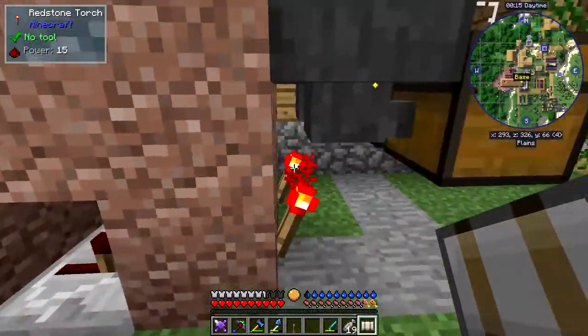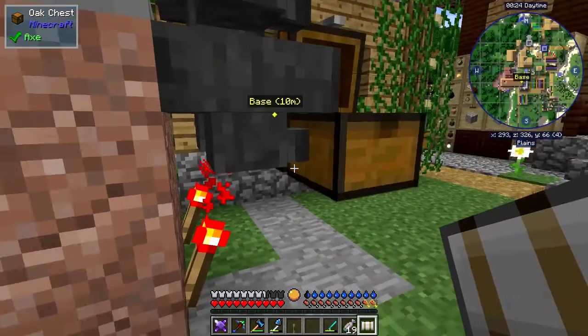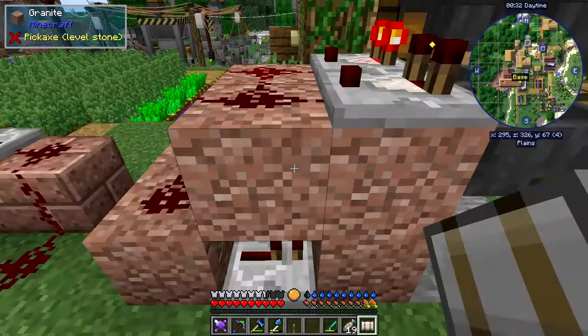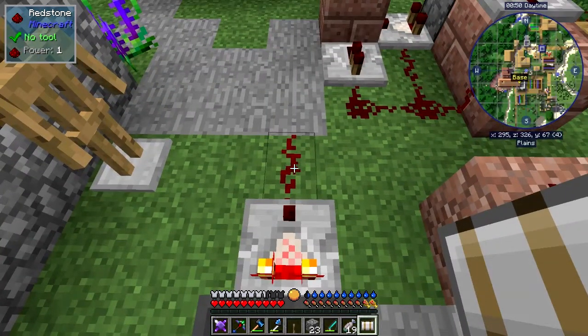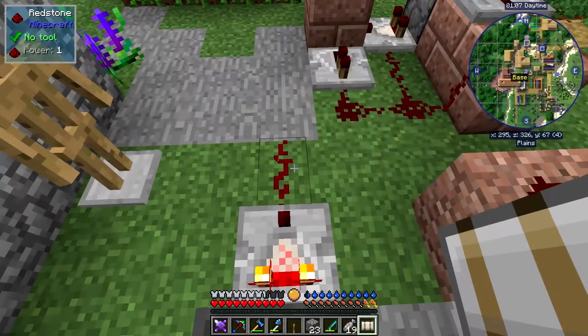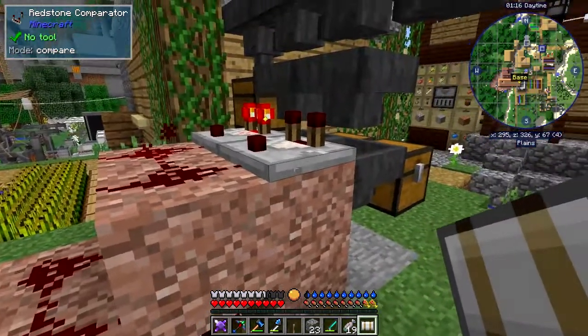The sorting system uses hoppers. In each hopper we've got a filter item — in this case one piece of flint. On top of the hoppers there's a comparator pointing outwards. When there's nothing in the hopper it reads no signal, but if we put one piece of flint in, it gets a signal power of one.